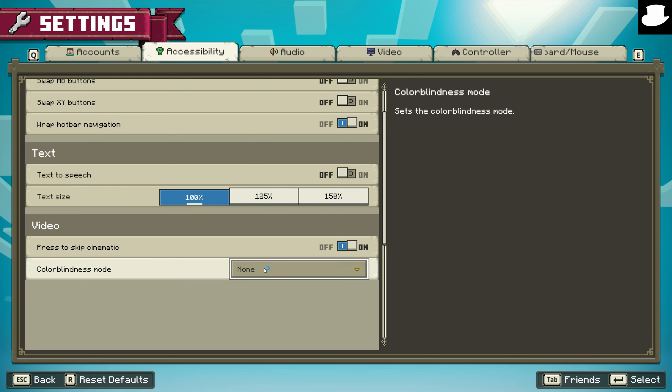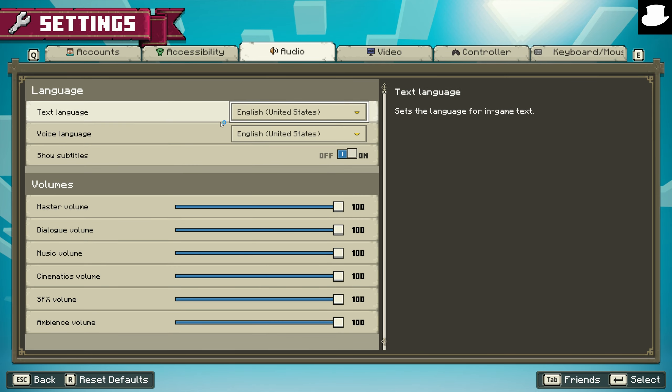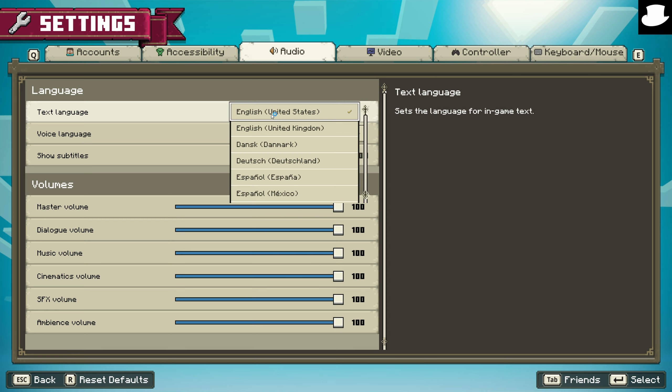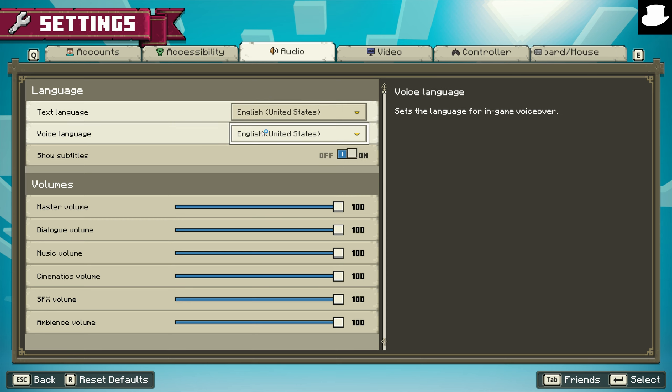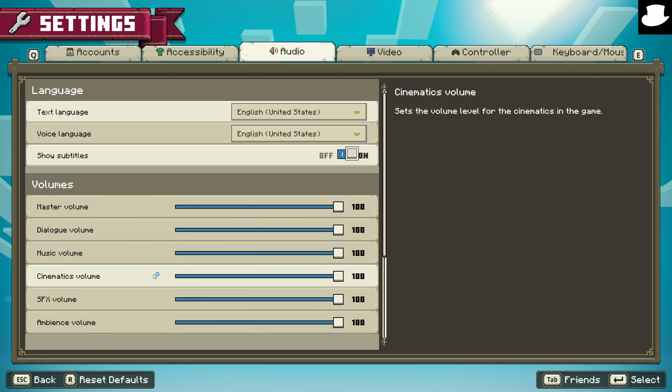In terms of audio, we have all kinds of text language options, which is really great to see, as well as voice language, subtitles, master volume, dialogue volume, music volume, cinematics, sound effects, and ambience, which is nice to see as well.